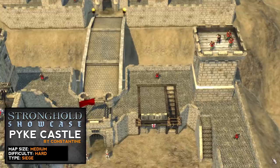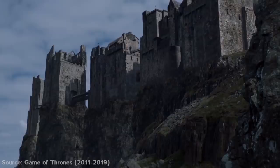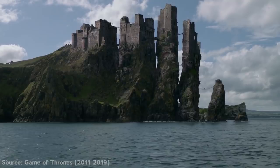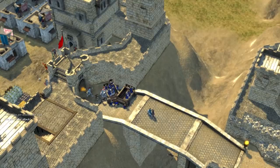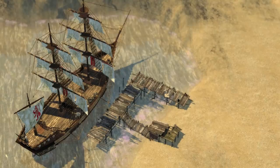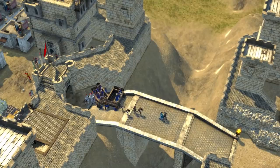Last but certainly not least, we have a Pyke Castle Invasion. This recreation of the greatest fortress in the Iron Islands by Constantine is technically a skirmish map but is designed to be played as an invasion. Unfortunately you can only play as the defender, but it still proves to be a fun little diversion if you're on a losing streak in multiplayer.